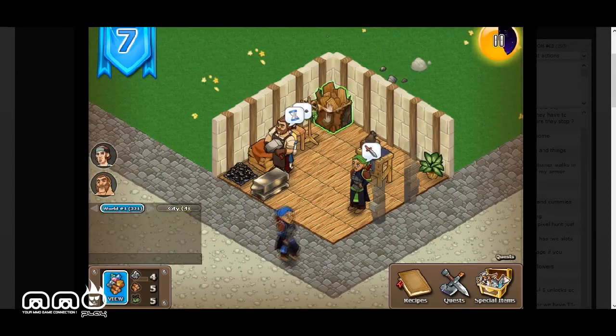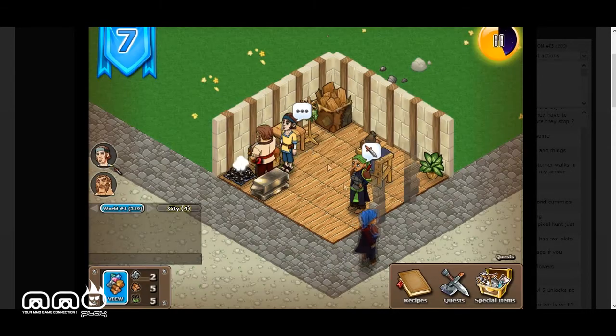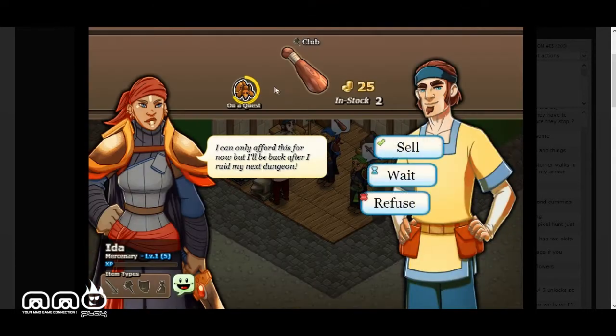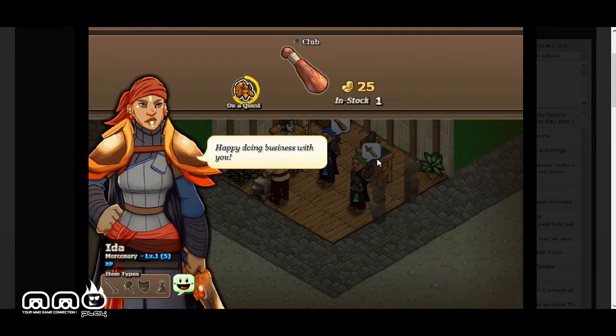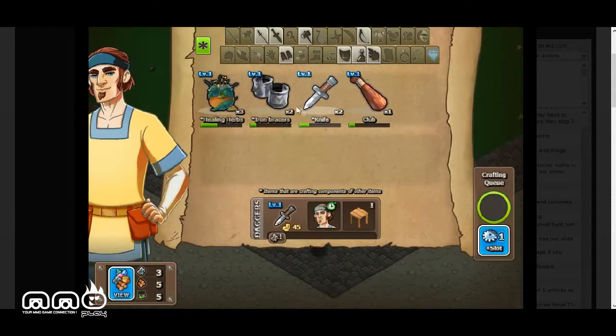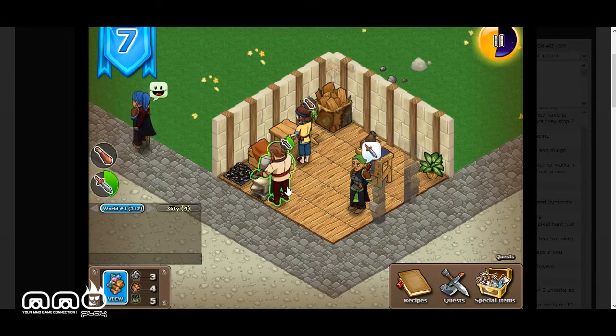We don't have the sword created yet, so she's going to keep waiting while we have our guy make another one. Another customer wants a club — we'll sell that to her and she walks away happy. We're going to keep having our guy create more items and make another club, since we only have one left.